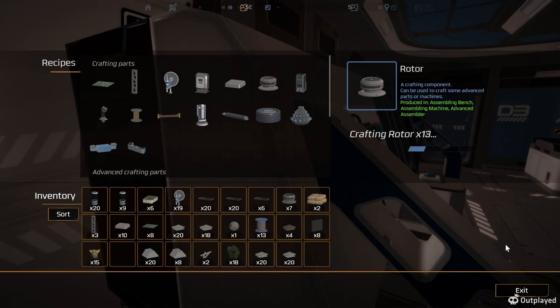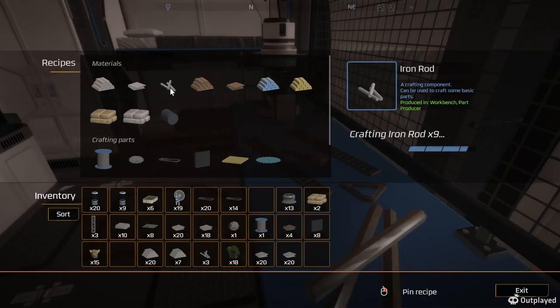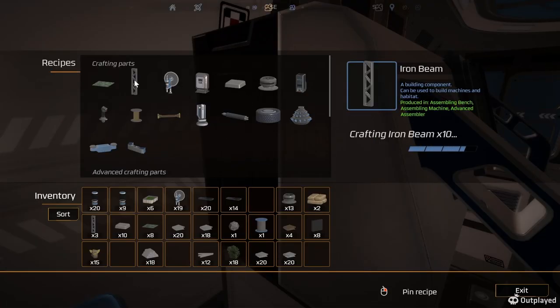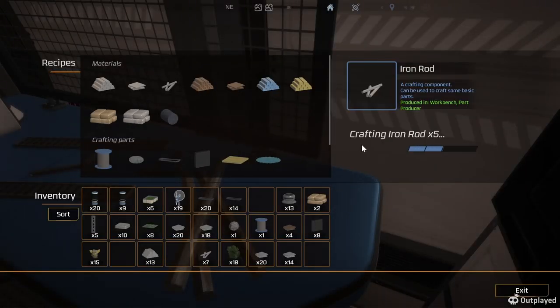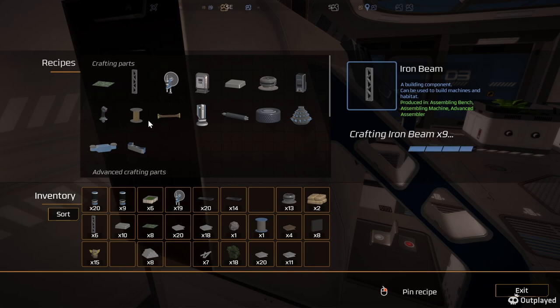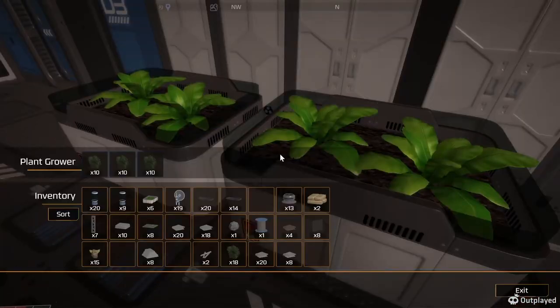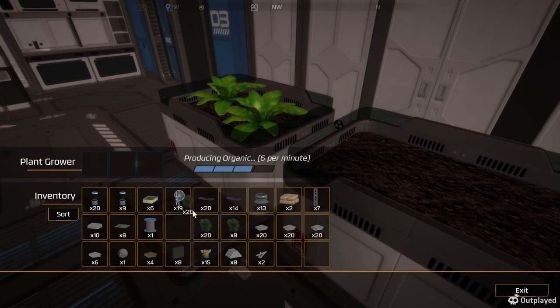I gotta do some of this stuff over there too - building stuff like a workbench and that. Let's see if we want to make some of these too. I need some more rods - seven of them. Okay, well let's go from there. I'm gonna bring some of this with me so I can get that other one processing a little quicker.